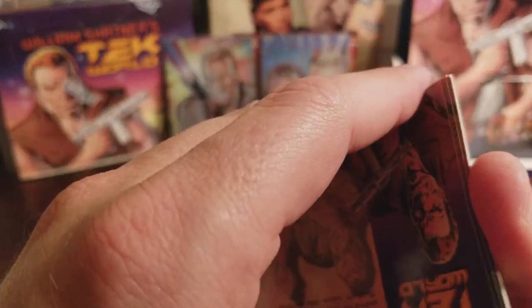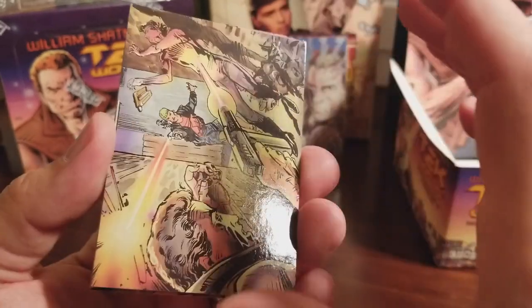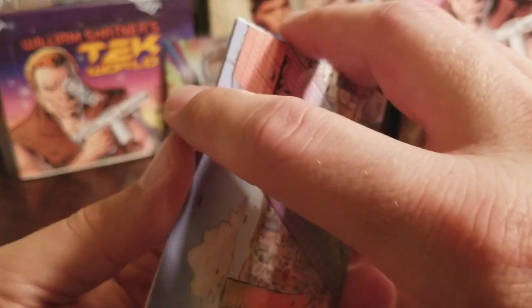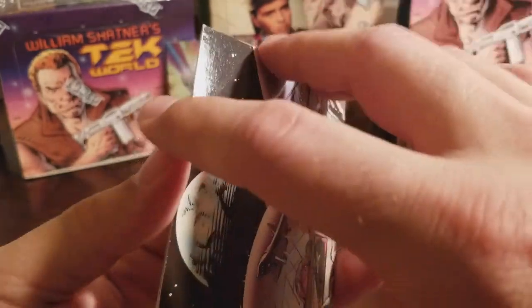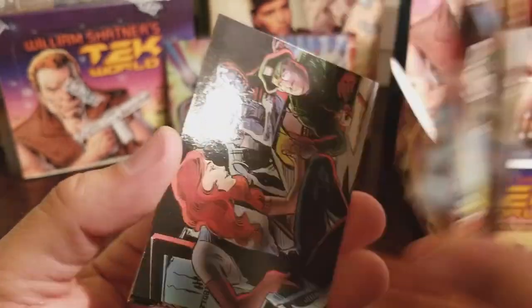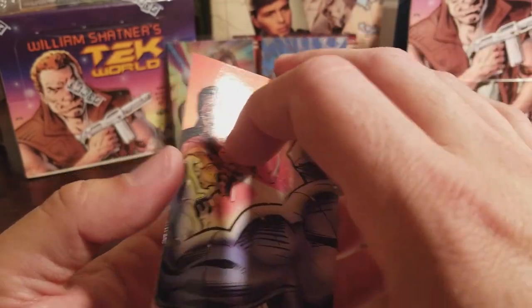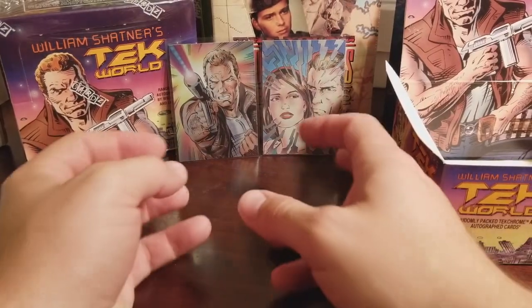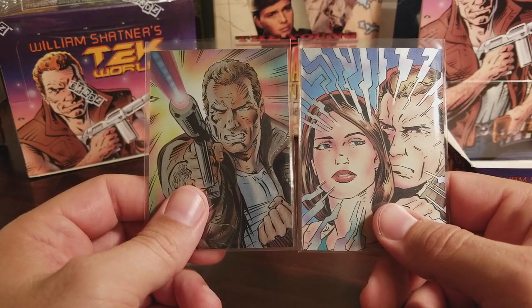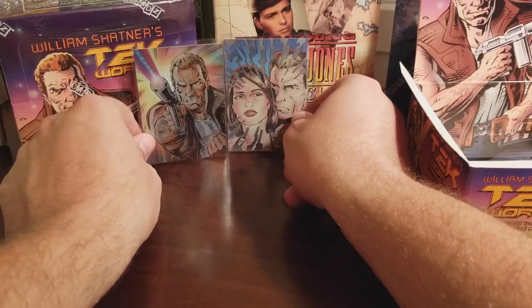Here we are, last pack of this box. Is the autograph in this pack? It's not that one, not that one, not that one either, not that one. Is it this one? No. What about this one? Nope, not that one either. Looks like the first box — no autograph. But we got two of the TechChrome cards, and these are thicker than the regular cards and kind of cool looking, nice and shiny with shiny parts on them. So maybe it wasn't a complete waste.